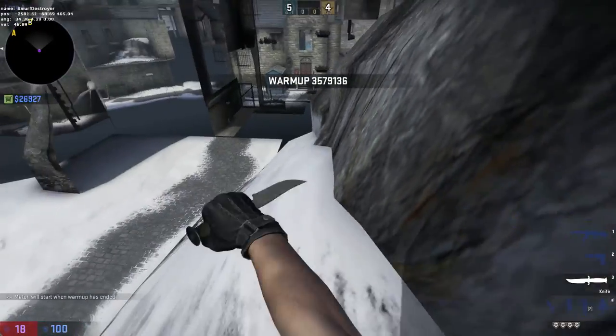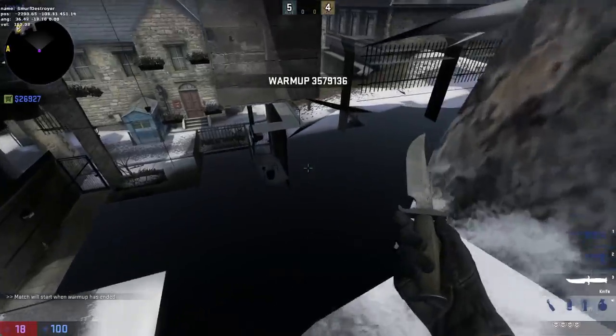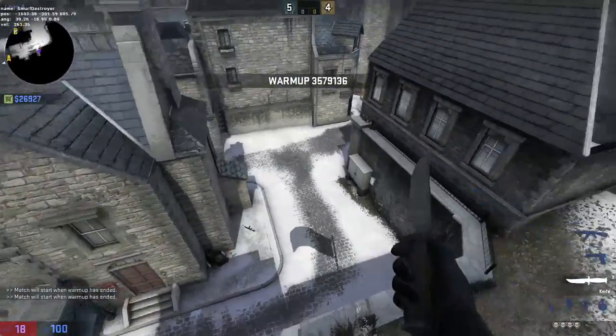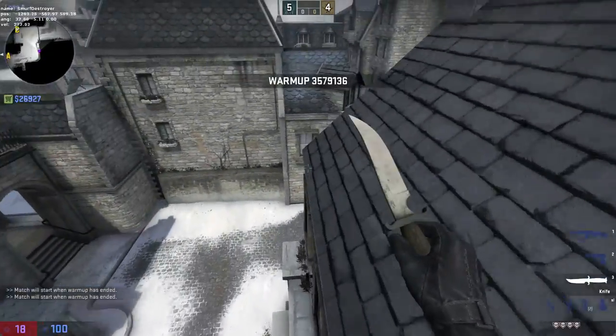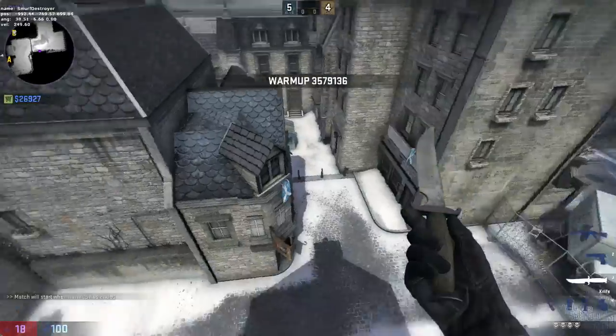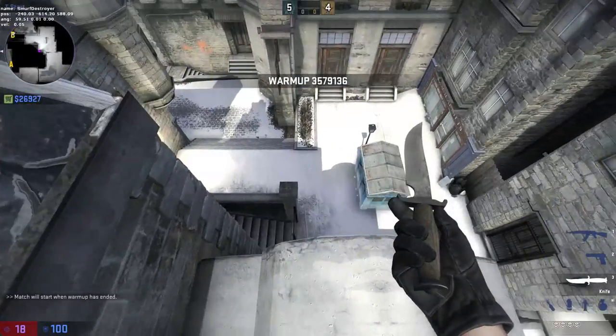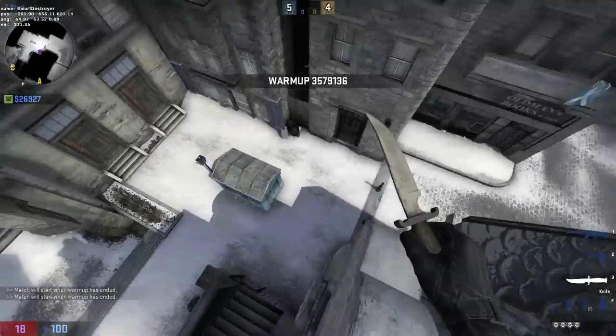So on B, you can actually get all the way to CT spawn, which I didn't know. But before, it wasn't really viable for in-game. But now I've found a way to line it up. I'll show you what I mean, because it's kind of a difficult job. But yeah, if you didn't know, this is how to get to B.